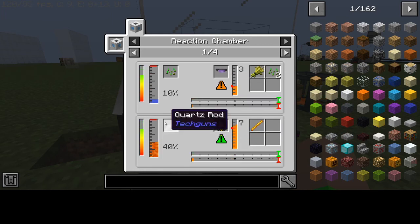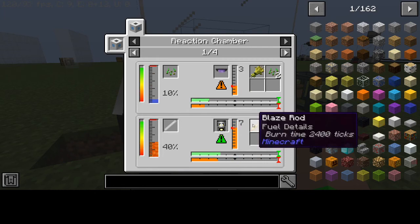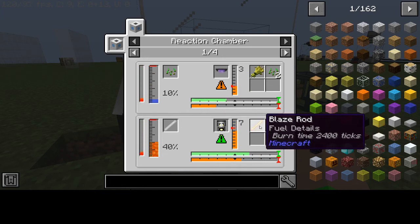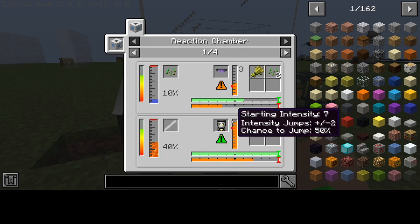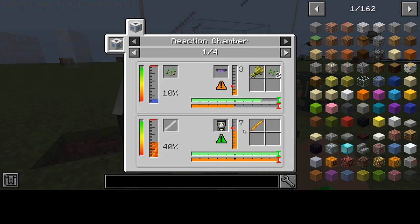When it says 'break the item,' it means — for example — if you put a quartz rod in the reaction chamber with the heat array focus, you won't always get a blaze rod. In fact, most of the time you probably won't get a blaze rod — more than half the time if your luck is anything like mine.